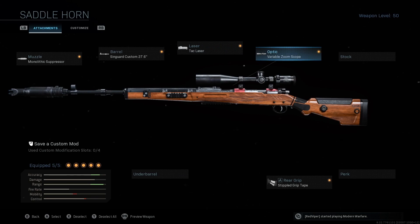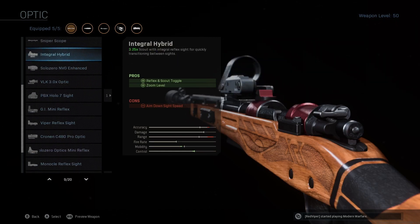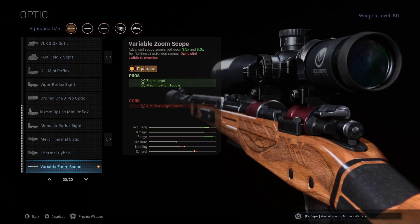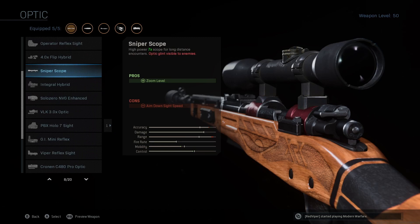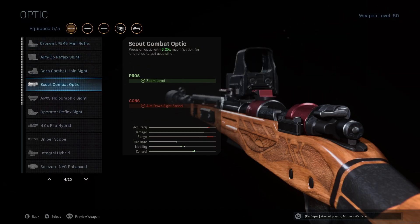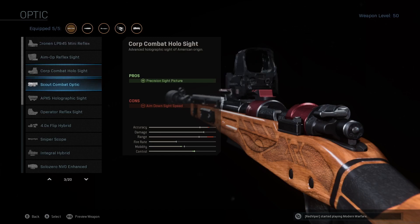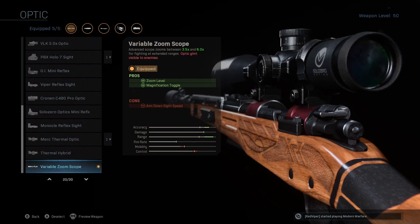This optic is definitely preference — it takes a while to unlock since it's the last optic to unlock. If you haven't started on the Kar yet, it's going to take quite a while to get there. You can swap it out for a regular sniper scope. I personally like the variable zoom because you get 3.5x and 8x zoom compared to just 7x, so in multiplayer you can get those quicker, more nasty shots. If you don't quite have it, I ran the Scout Combat Optic for a while. On close maps you can just use a reflex sight, but I'm a big fan of the variable zoom.